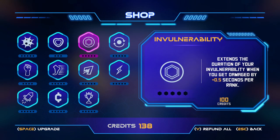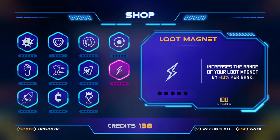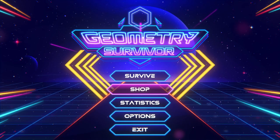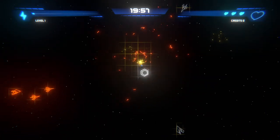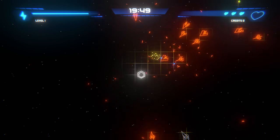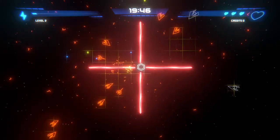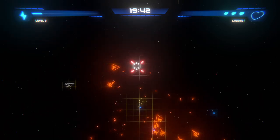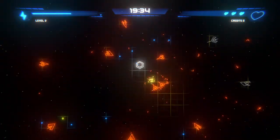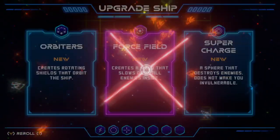Let's see if I can extend the duration of my invulnerability. That's pretty cool, though it goes away so fast. They don't really orbit — they spawn at an angle and then straighten out to 90 degrees. They begin at 45 degrees and then rotate to 90 degrees.